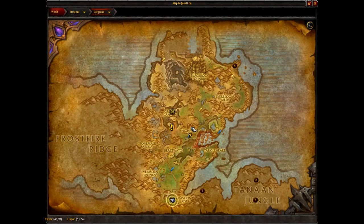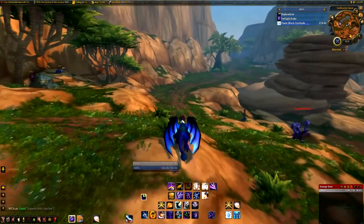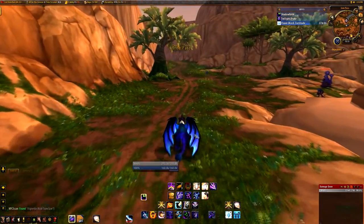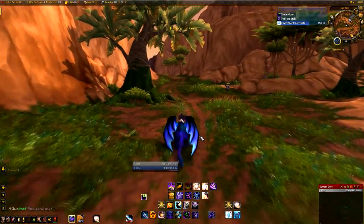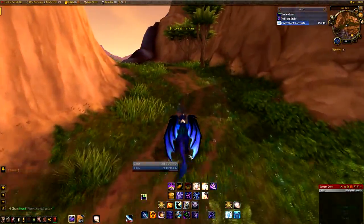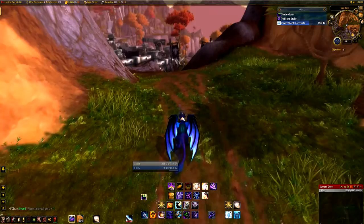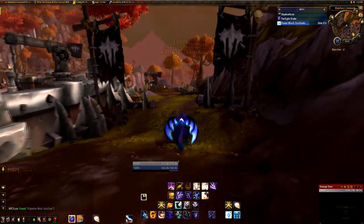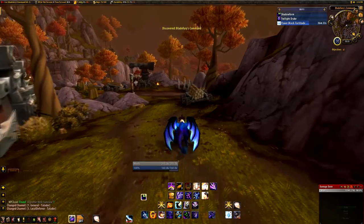The easiest way to get to Frostfire Ridge is to go to Bastion Rise in Goreground and then take the path south. When you reach Talador, take the path right and just keep on following the path.